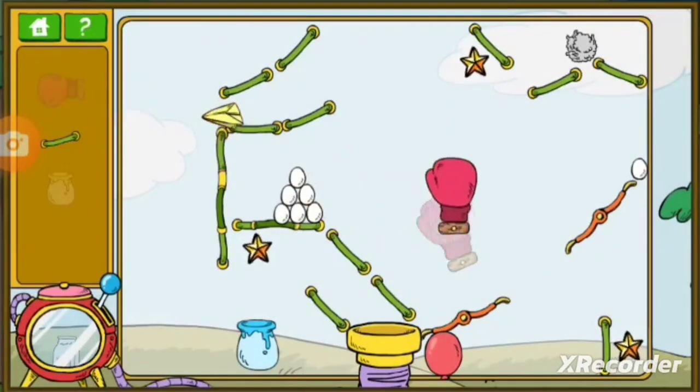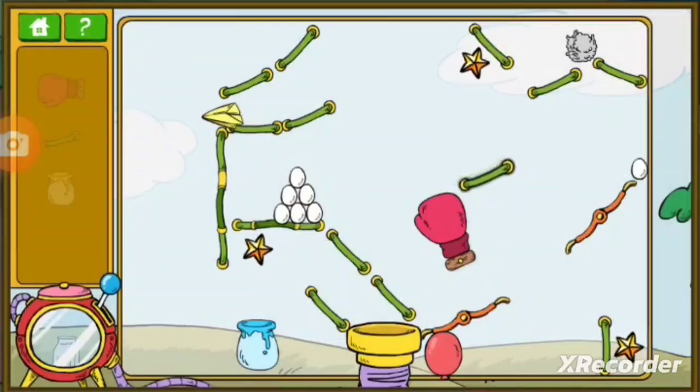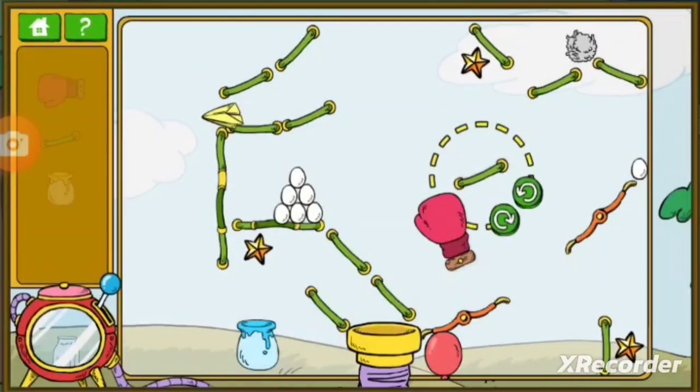In this level, you can use a jar of dye to change the color of the raw material. The color of the material determines the color of the final product at Fish's party.